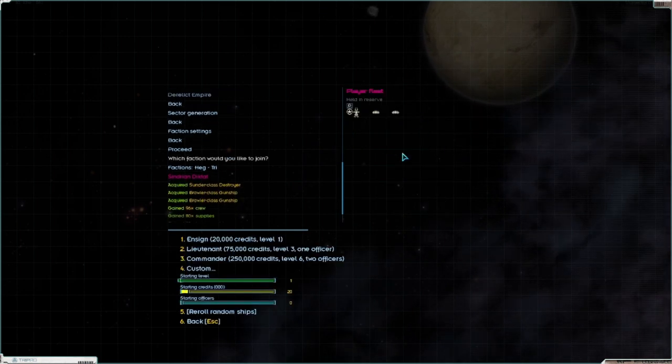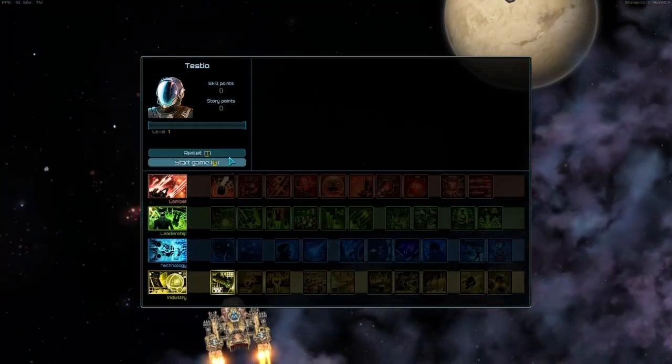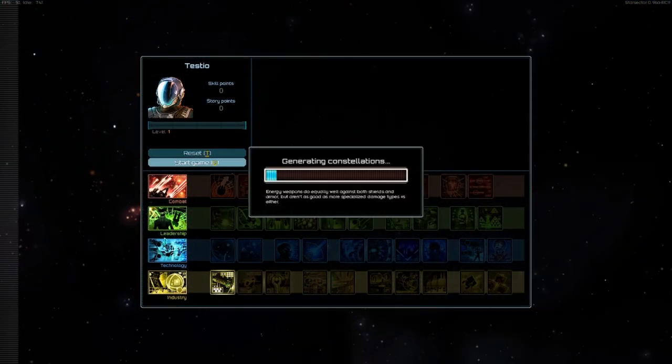We'll keep combat small potentially. I kind of like that. You guys know for sure I'm starting with bulk transport. A destroyer being our Sunder and two Brawlers is probably going to be a good way to get this started for us.